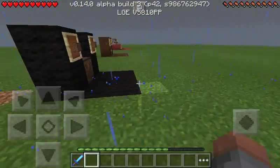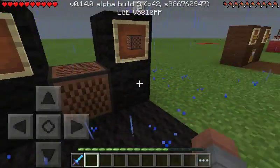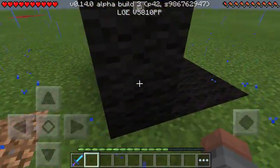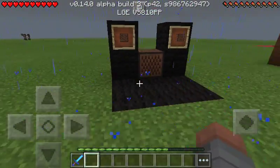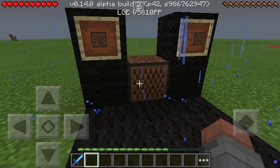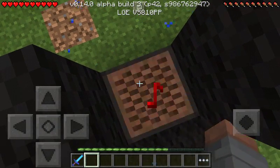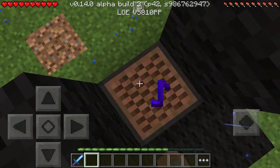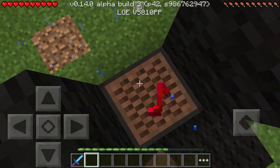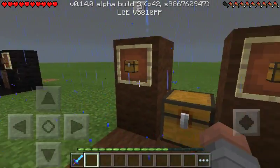Okay, this next one is the note block. The block that's under it matters — a different sound depends on the block underneath it. So let's have a listen. I can hear it — though the rain is making it hard. Now this next one is a trapped chest.